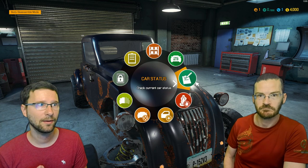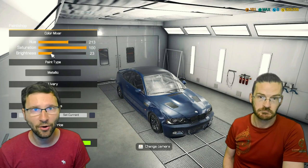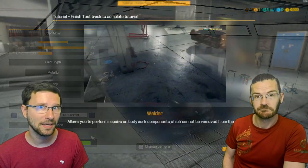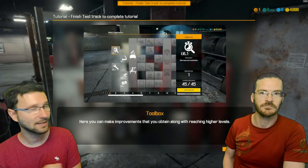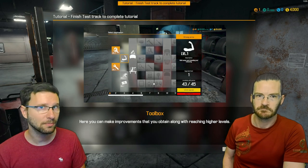You can put the car into a special room where you can paint it, put stickers on it, and then profit even more from it. Money is quite important here, as well as the skills, because these games have some RPG elements. And thanks to that, you can upgrade your garage and get special perks.